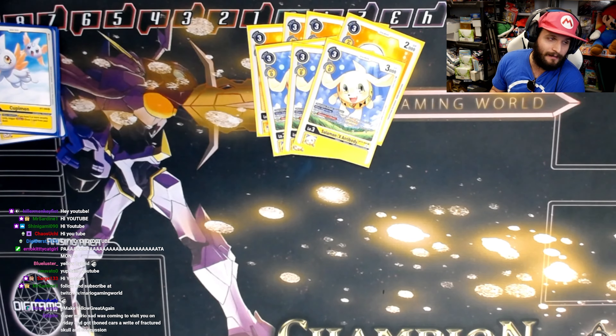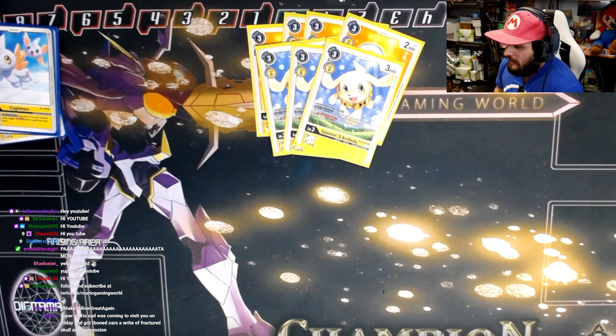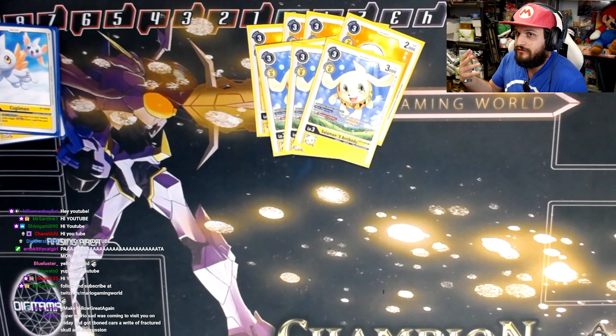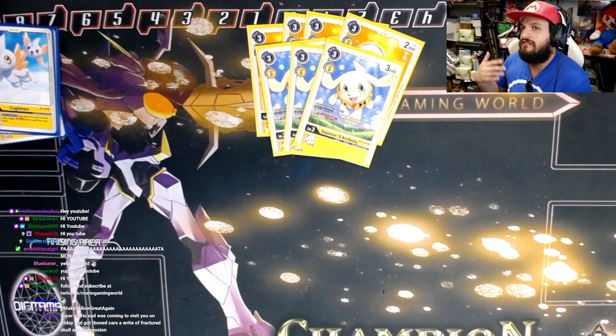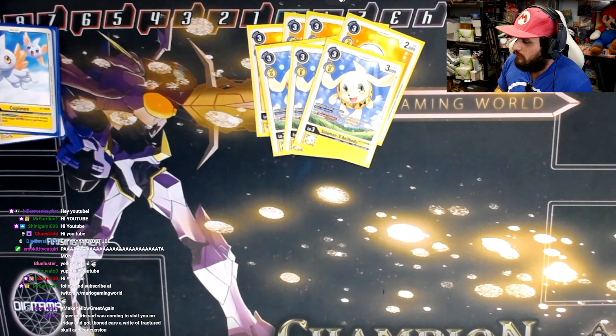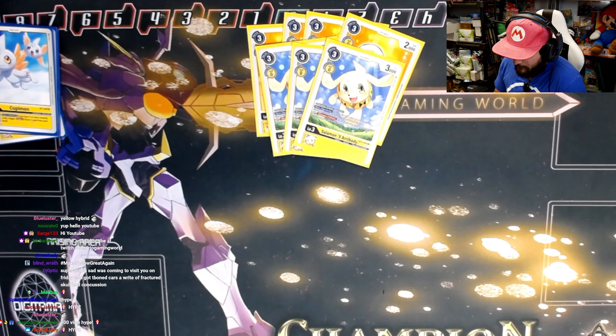A pro tip: if your hand is really bad and you have no other plays and Salomon X Antibody is your only rookie, then yes, evolve it on your egg and play the game. But if you have other plays — TK, other tamers, things to do — don't evolve into X Antibody Salomon. Save those for evolving on your Salomon. Only evolve onto your egg as a worst-case scenario.